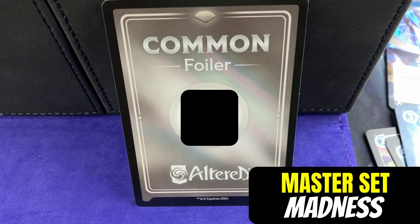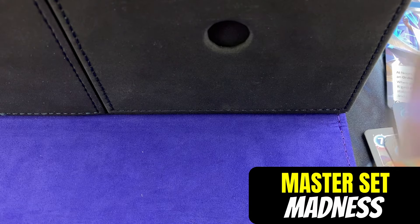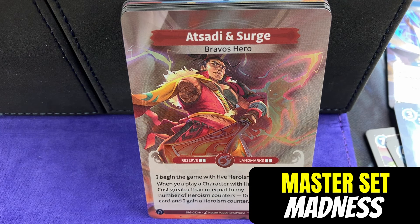And then here we have a foiler. The QR code is in the middle. What is different in Altered is instead of normally getting foils in the packs like we saw with that first hero at the front, you get these foiler cards. What a foiler card does - you scan it into the Altered app, which keeps track of your collection. Then you can choose which of your common cards you want to foil, as opposed to just getting a random foil. You'll have to actually order that card, so you can't quite do that yet. But once they have that set up, it's going to be very cool that you get to choose which of your cards are in foil.